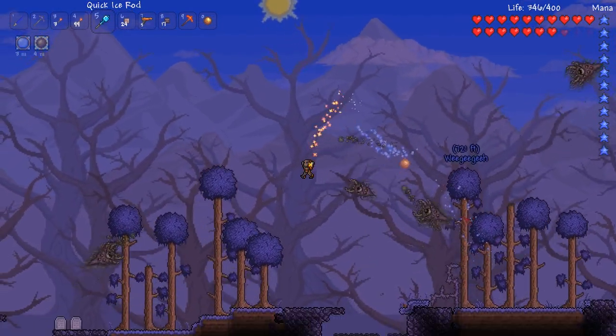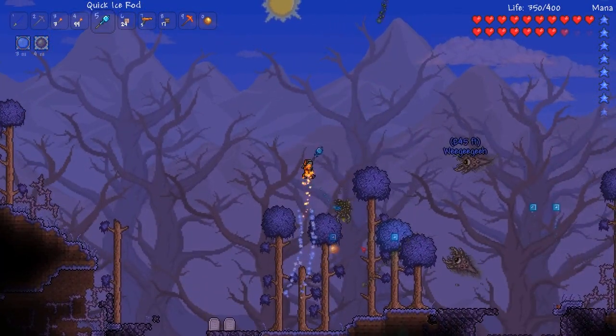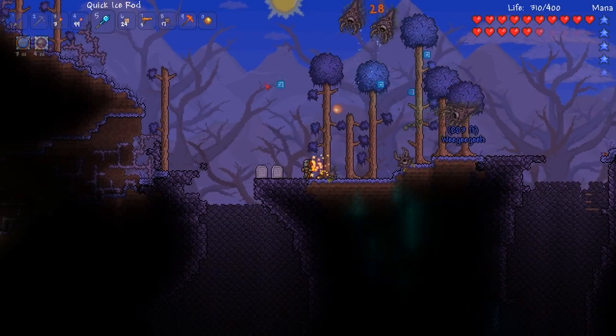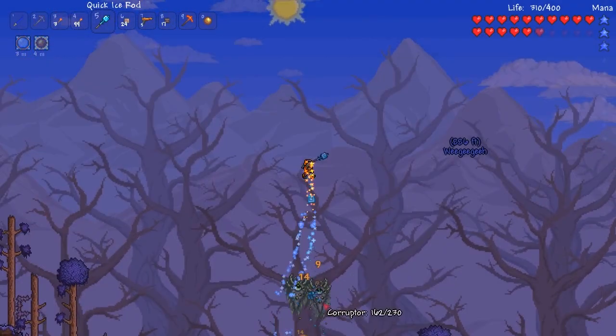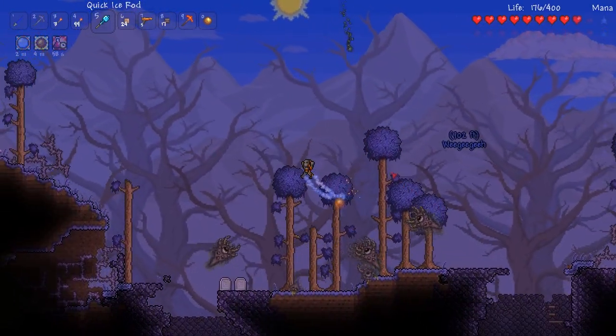There'll be an annotation on screen right now on how to acquire the Wizard NPC. Once you've bought that item you can do numerous things with it. First off you can attack enemies, which does a decent amount of damage, but more importantly you can actually make bridges and other structures with the Ice Rod, which is pretty awesome and is a unique attribute of this item.